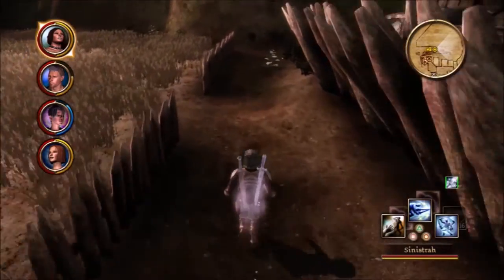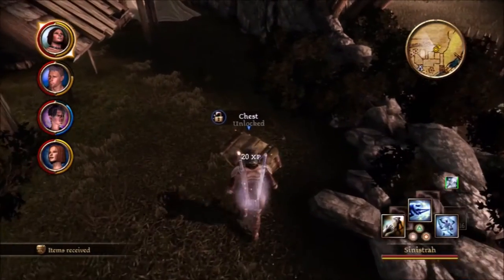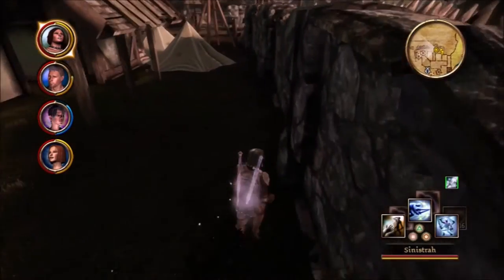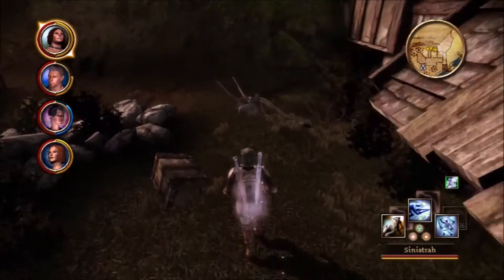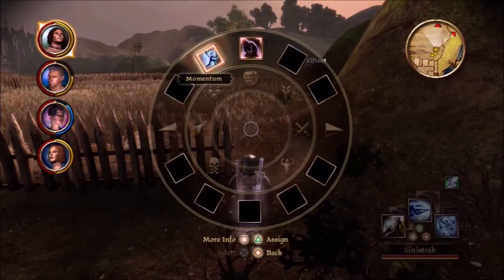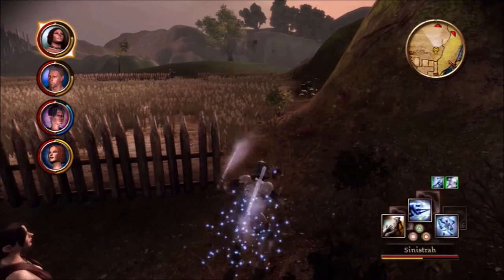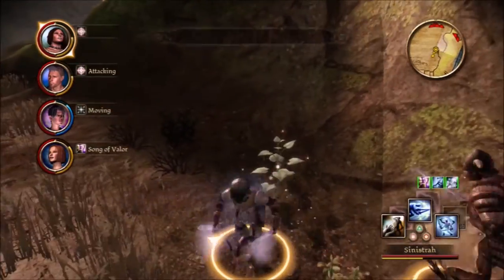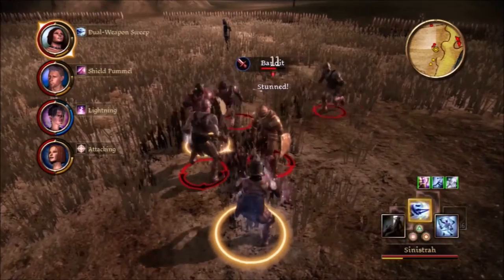She'll need some points in strength just so she can wear a decent set of gear. There's a point later where we'll be able to make drakescale armor, which is pretty much the best standard armor in the game. Then you have one special set called the Felon's Coat, which is in my opinion the best piece of armor in the game for a rogue — especially if you don't want to invest points into strength. You only need 20 strength to equip it, and it has some really nice buffs. That'll all come much later.